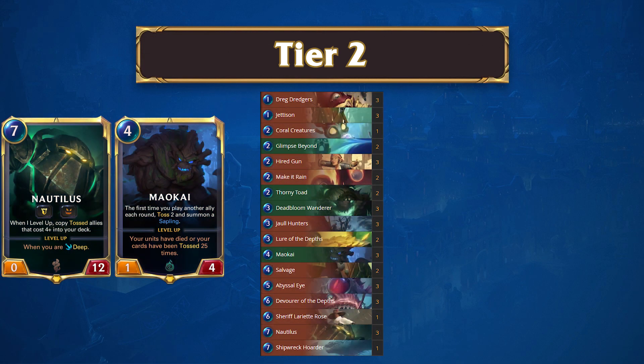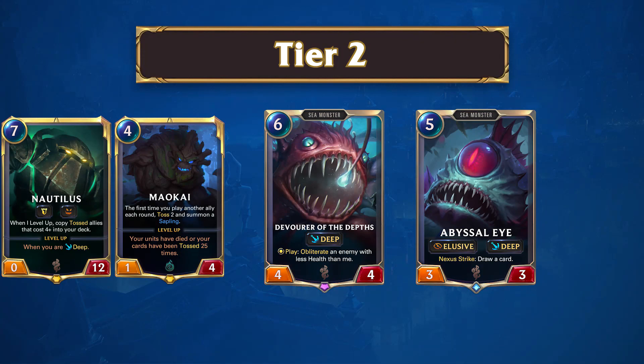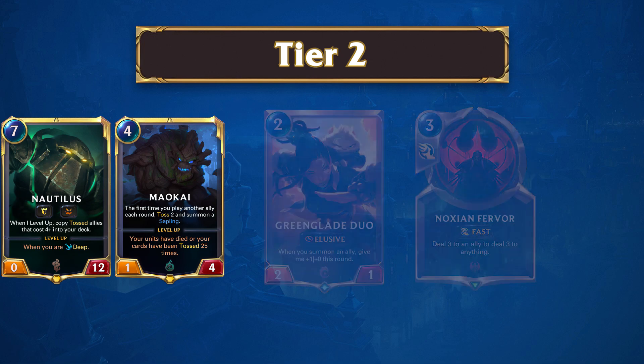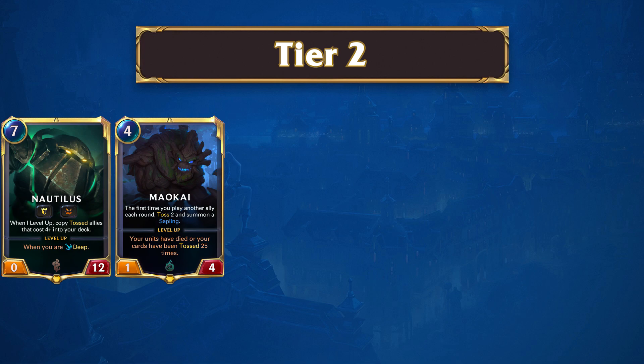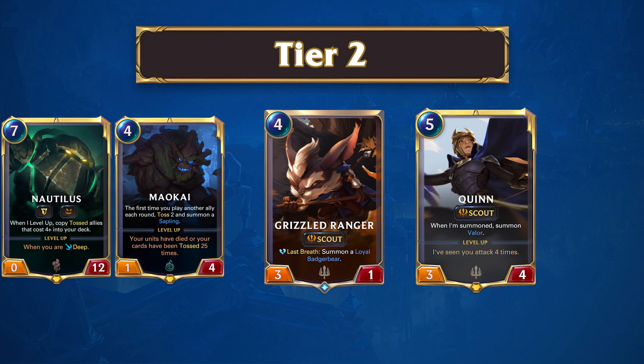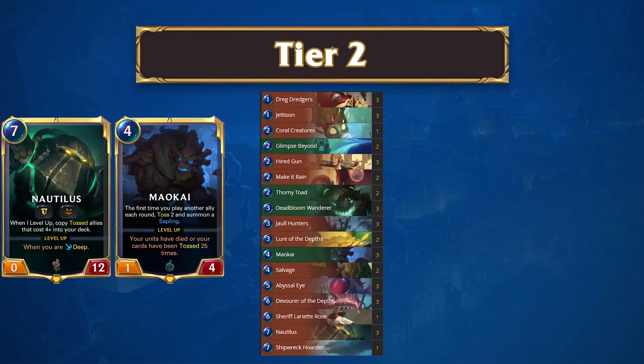Leading off Tier 2 is Sea Monsters. This archetype continues to make a splash in the meta, and even as it struggles to compete with some of the top archetypes, it continues to see a large amount of play due to how much people enjoy playing the deck. Sometimes playing large minions and hitting your opponent with them is all you need to have a little fun. Sea Monsters is struggling a bit more now than previously, thanks to the Tier S decks being problematic for it, especially with Elusive Burn being as rough of a matchup as it is. Despite these bad matchups, Sea Monsters still performs well against both Sej MF and Scouts, making it not a bad choice for ladder if the deck is something you enjoy playing.